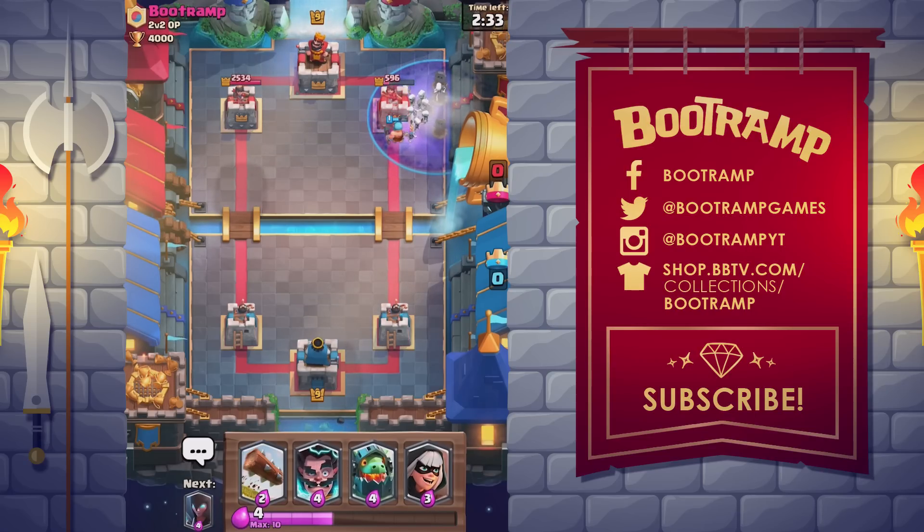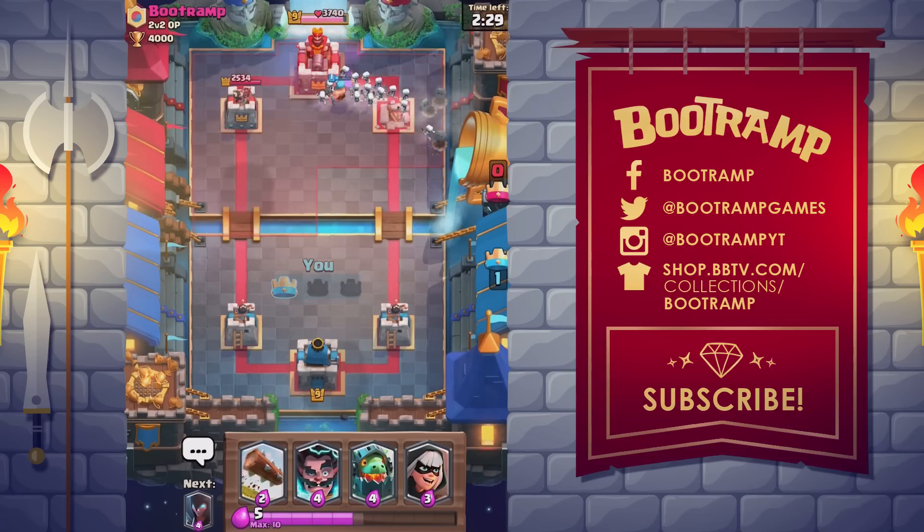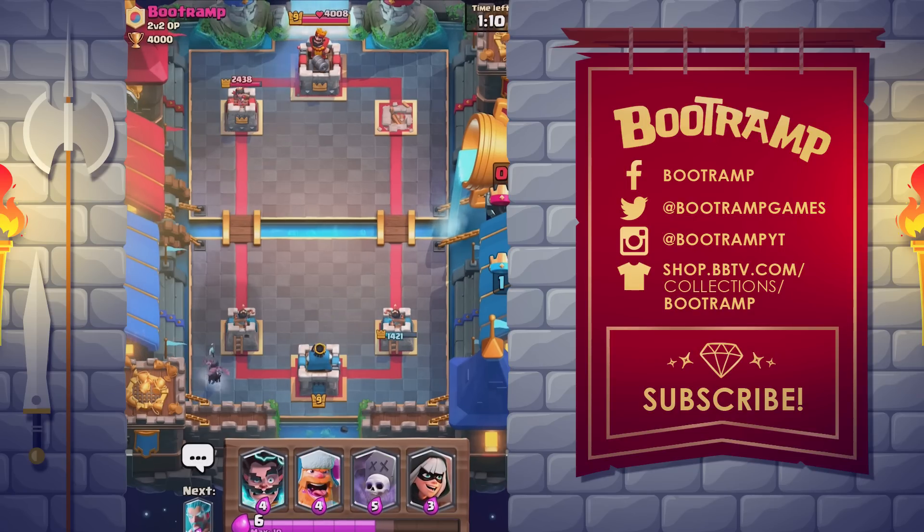Number 4: the legendary Graveyard. The Graveyard is unlocked from Spell Valley arena 5 or a legendary chest. It is a spell with a wide radius that spawns 17 skeletons. The skeletons appear one by one in random positions within the spell's radius. The Graveyard can be placed anywhere in the arena and costs five elixir to deploy.